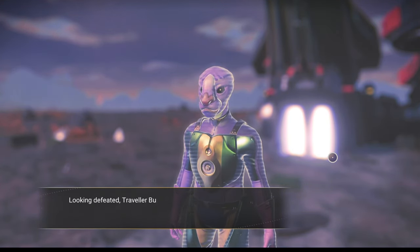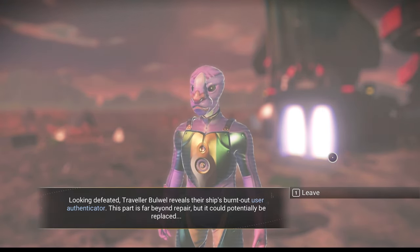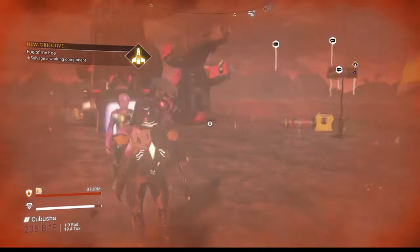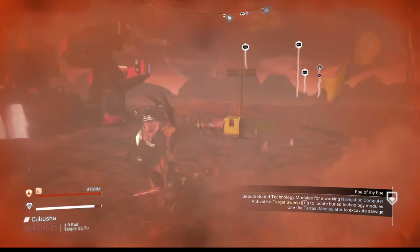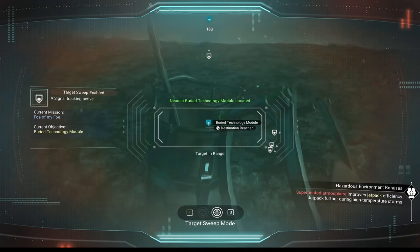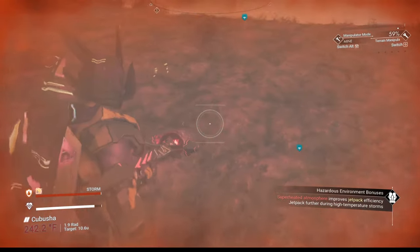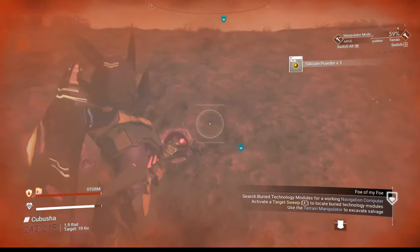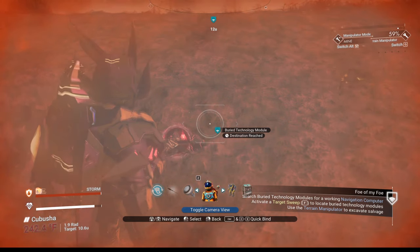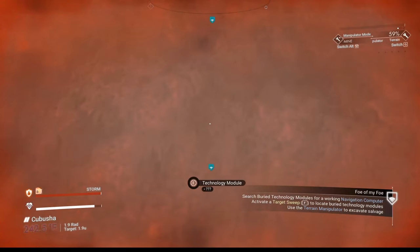Traveler Bulwell seems surprised to see me. Their eyes search mine wondering why I am here and how I found them. Looking defeated, Traveler Bulwell reveals their ship's burnt-out User Authenticator — this part is far beyond repair but could potentially be replaced. It's 237 degrees out there — a little balmy, might need some sunscreen. We need to find buried technology. I'll use the scanner, and you can also find it by switching to first person mode — I have mine set to the number two hotkey — and just wander over it to pick it up.